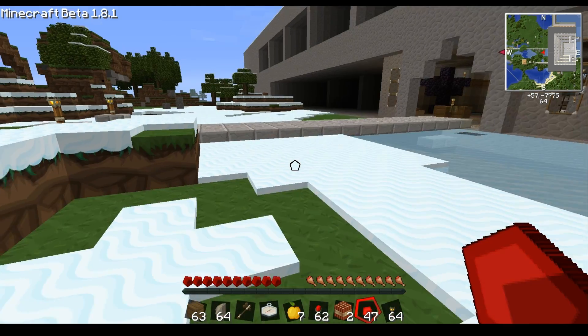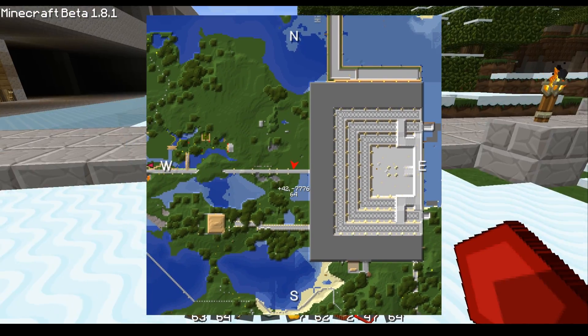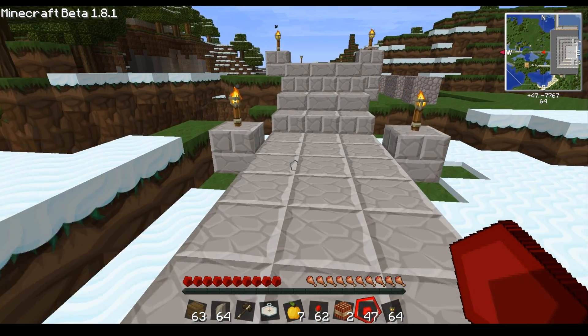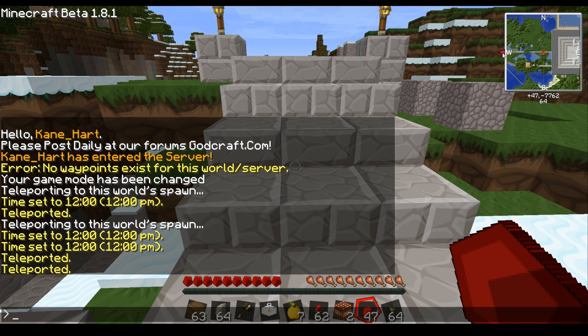That's a very handy feature, especially if you're looking for pumpkins under the snow. It even shows a really cool waypoint — let me hit T. Right here is the waypoint to spawn, which is very detailed and clean.